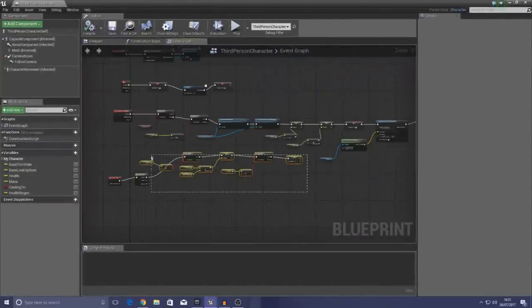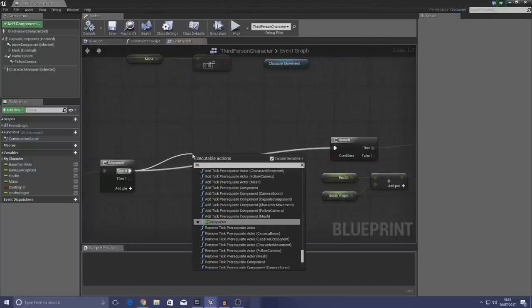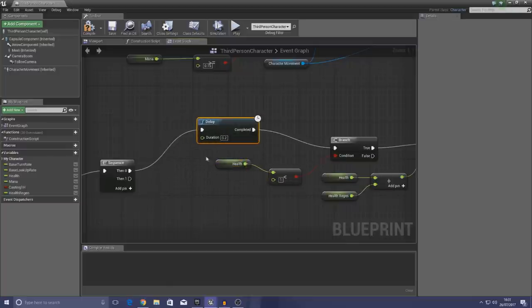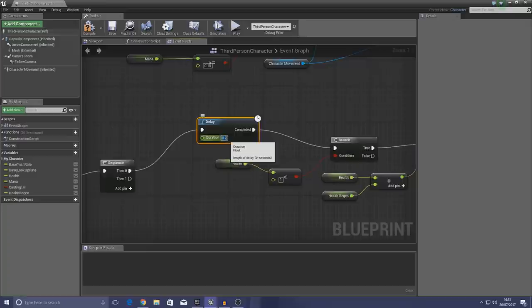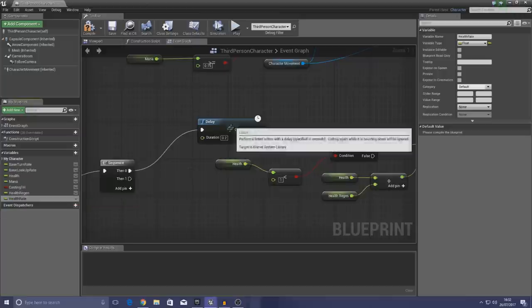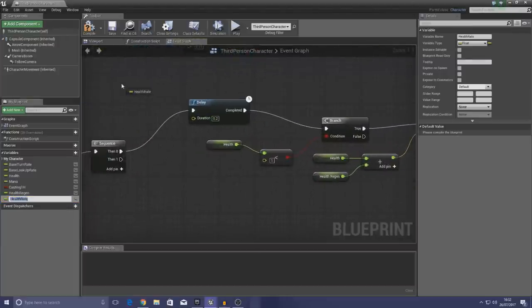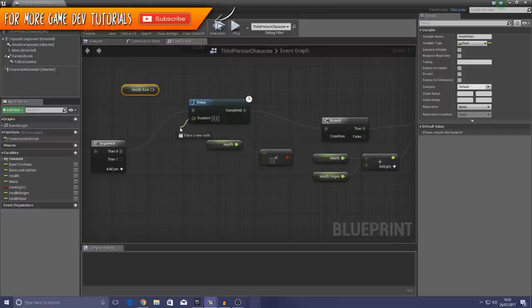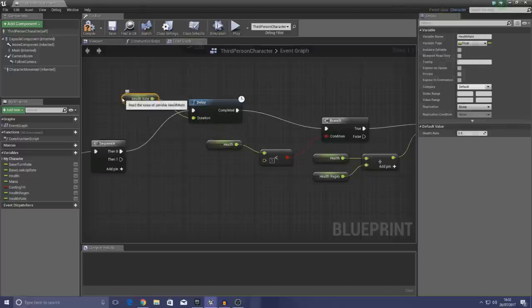I'm going to drag all the health regeneration nodes over a bit and slot in a Delay node before the branch. I'll set the delay duration using a new variable called Health Rate, which controls how quickly it regenerates. I'll set the default value to 0.5 seconds and hook it up to the delay's Duration pin. Now instead of running every tick, it uses the 0.5 value from Health Rate. Compiling and pressing play, the health regenerates a bit slower and feels nicer.